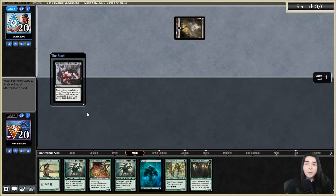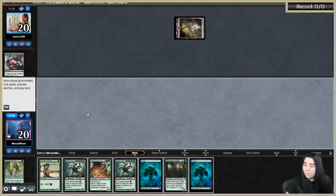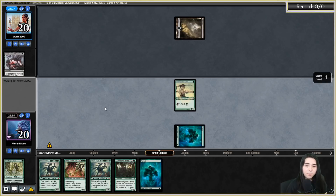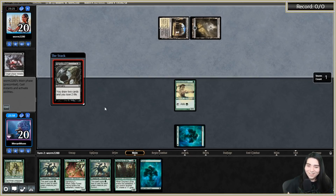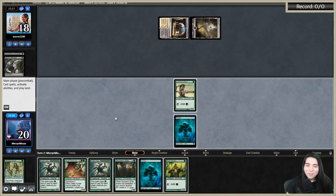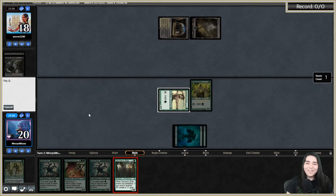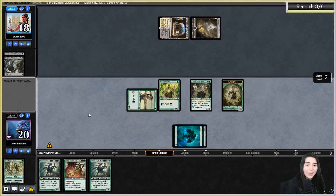Veil of Summer is better on the play for sure - they just Inquisition me before I have a chance to use it. They see the jig is up and know we're on Squirrel Hydra Elves now. Please give me one land off the top so I can go squirrel hydra. Even if I whiff on the land I can still go hydra next turn - it's like a four drop now, a 4-cost 8/8 trample.